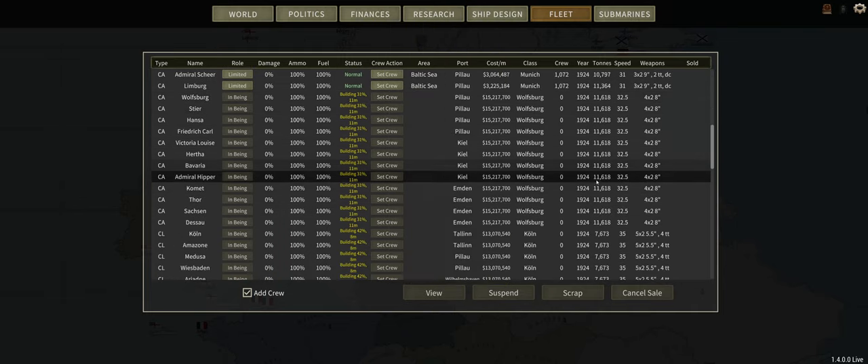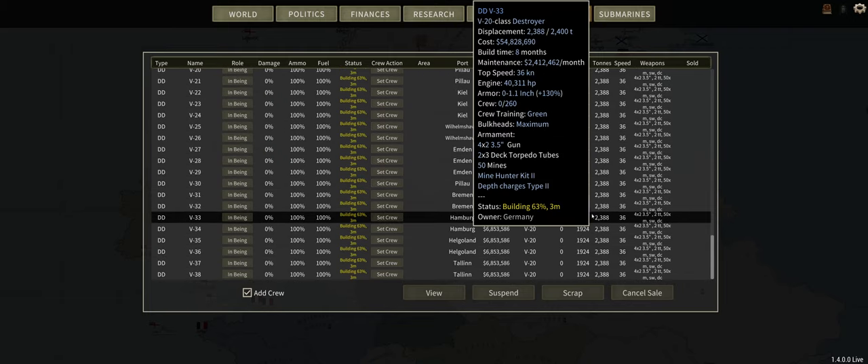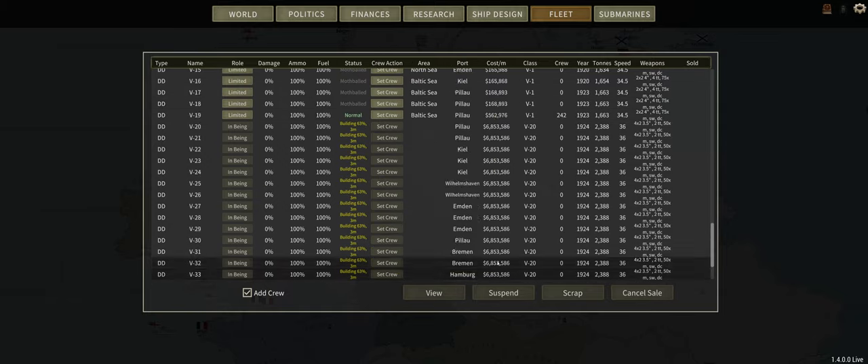I believe it is something like 12 heavy cruisers, 6 light cruisers, and 19 destroyers. And my destroyers will be done soon-ish.